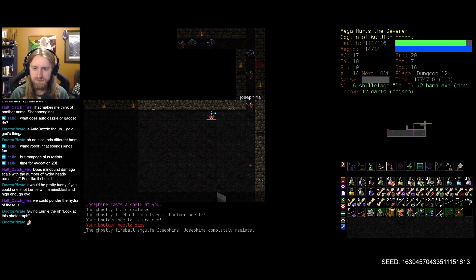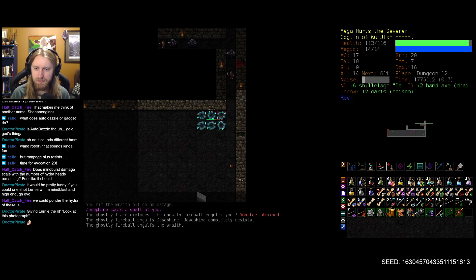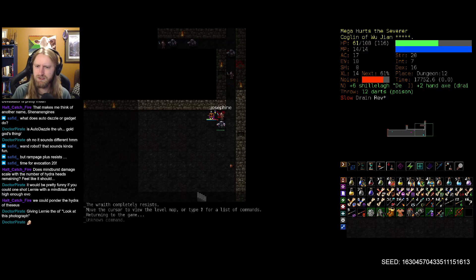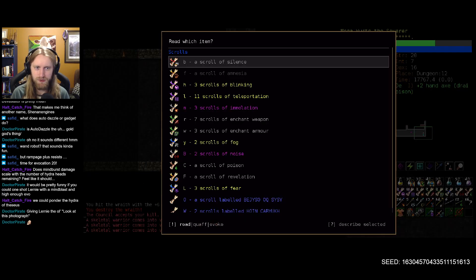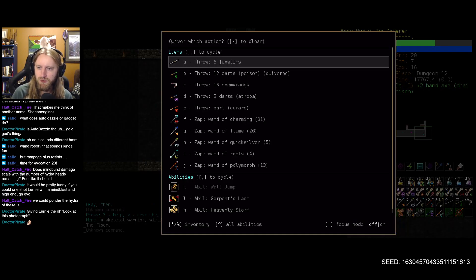Son of a gun. Well, Josephine should still not be too much of a problem for us here. What are you doing — hold up. That's your ghostly fireball — did it just get a new sprite, or is it doing something new and terrifying? Oh no, the slow is going to be a problem. Skeletal warriors — unfortunately this is in Baldur's Gate, and our bludgeoning shillelagh doesn't get any kind of special bonuses here today.